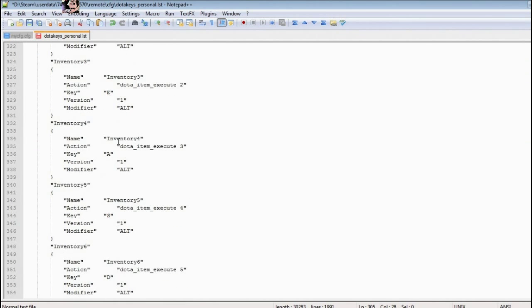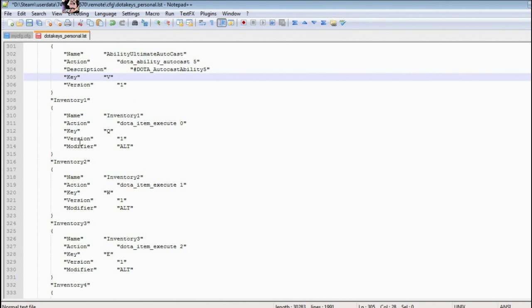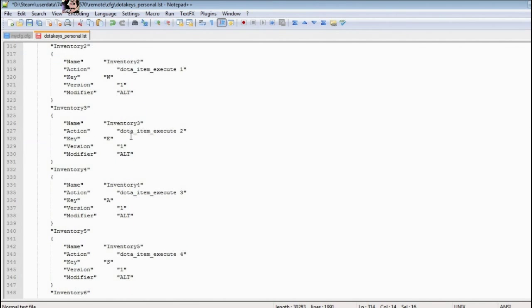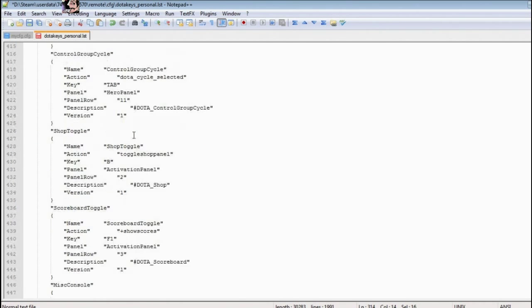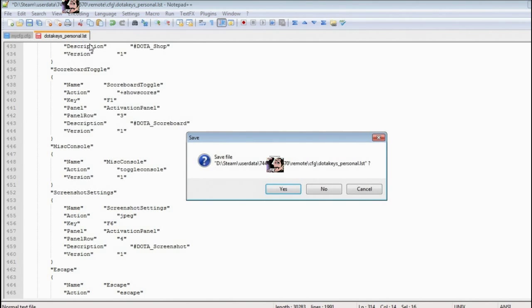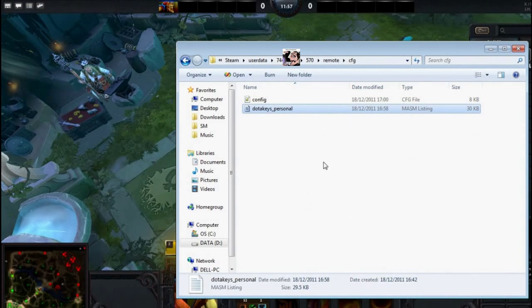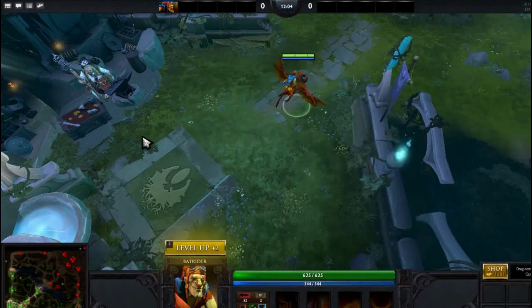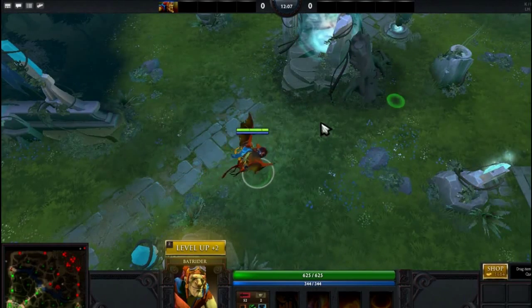As you can see, my inventory hotkeys — which in-game are, for example, Alt-Q — in the file have the key set to Q and the modifier set to alt. That's how that works. Fix the shop hotkeys here, add the ability autocast hotkeys if you want, change the hotkeys how you want. Save the file, close it, and make sure Steam was closed. After that, open Steam again after you've saved the file. Launch Dota 2 and it should work. That's how you fix the hotkeys.